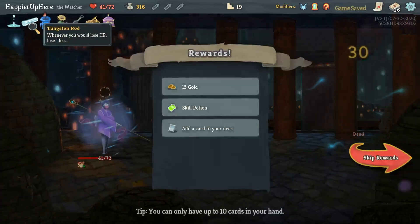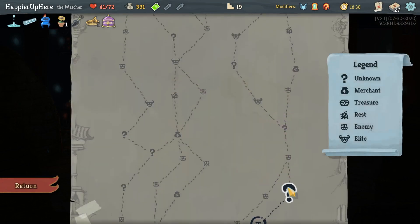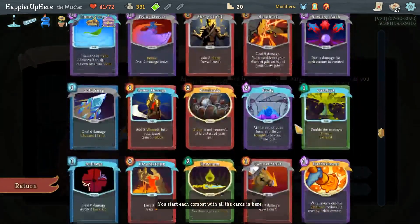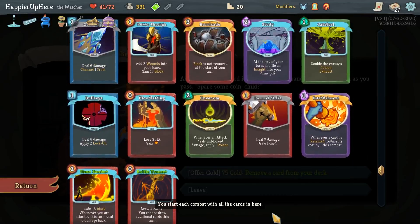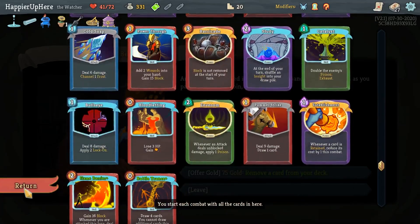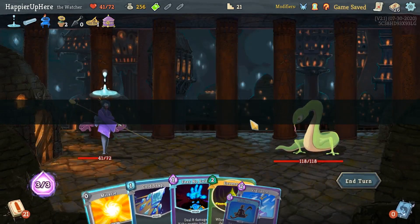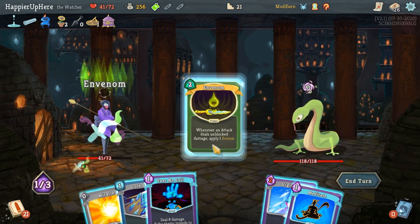Dagger Spray, Sucker Punch, Battle Trance - really good. Also it's upgraded. We got removal for 75 gold. What would I remove? Probably the Bullseye - I don't have any Lightning or Dark orbs. Let's remove the Bullseye. Snecko - I'm getting the Inventum often which is kind of weird, but I'll take it. Cold Snap and Fear No Evil - 8 incoming. Three free Ghostly Armors - good! Pommel Strike is free, Barricade is free too.